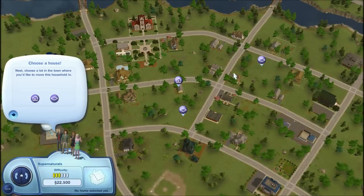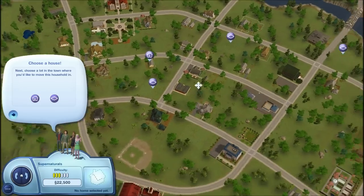Hey guys, and welcome to part two of Let's Play The Sims 3 Supernatural. We have our household here, the Supernaturals, and we're about to move them into a place. We've got to find a really nice place.